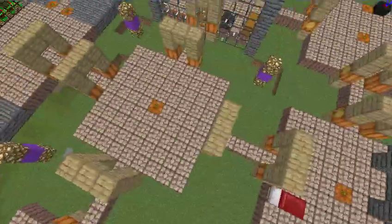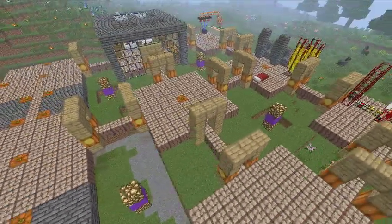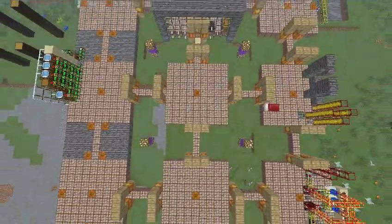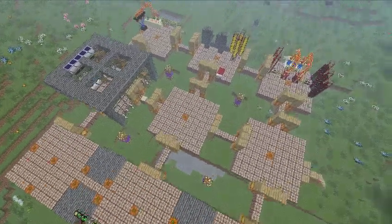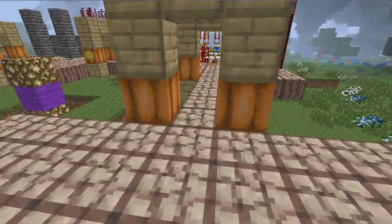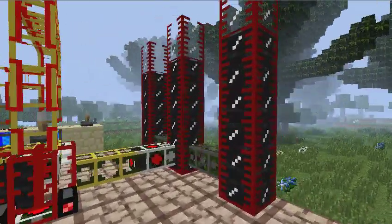First of all, as you can see I have chunk loaders assembled in the five spaces, in the four spaces between my platforms. The first room here is the liquid processing room.